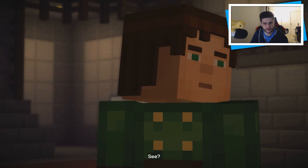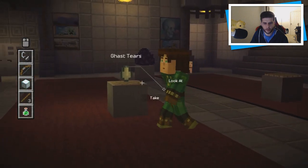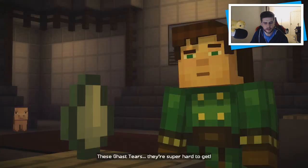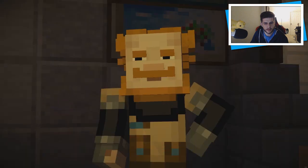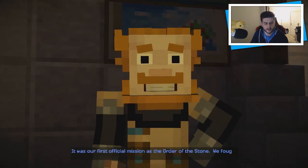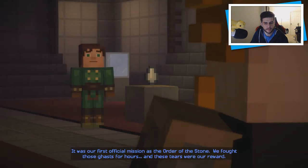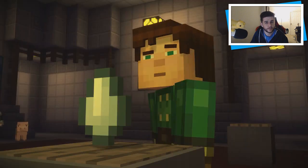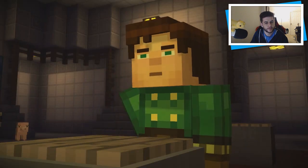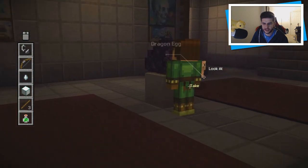Pressure plate. I feel like we're going to have to take all of these. These ghast tears — they're super hard to get. 'You don't know the half of it. It was our first official mission as the Order of the Stone — we fought those ghasts for hours, and these tears were our reward.' Wow. Just gotta borrow this.